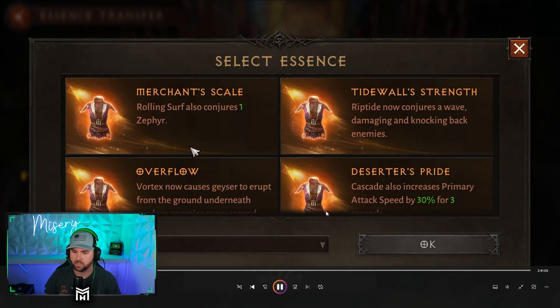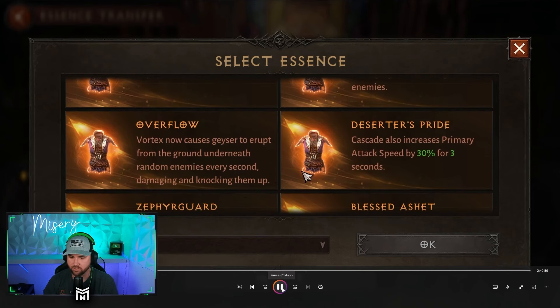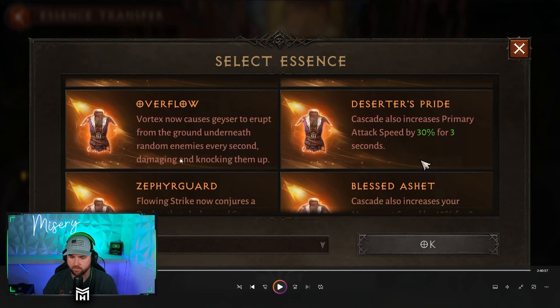For the chest piece: Rolling Surf also conjures one Zephyr. Riptide now conjures a wave damaging and knocking back enemies. Vortex now conjures a geyser to erupt from the ground underneath random enemies every second, damaging and knocking them up. Cascade also increases primary attack speed by 30% for three seconds — I really liked that one, it felt pretty good when I was utilizing it.